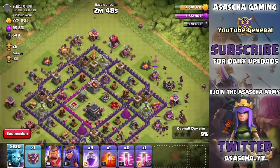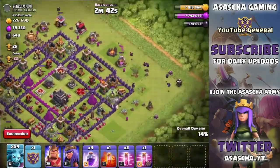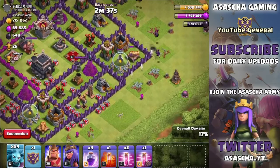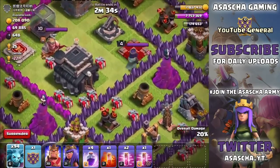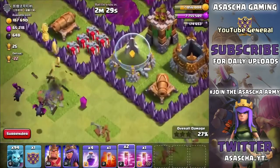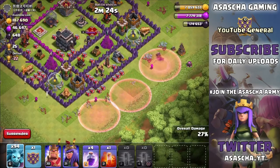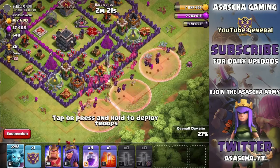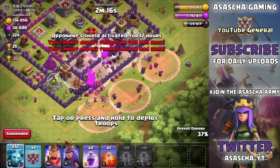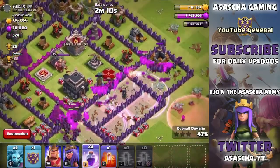Let's drop in a few more minions on the outside just to give ourselves a few more percentage points in case we fail to get the 3 star. Now we have 94 minions left - this should work out perfectly. The archer queen is alive but she's not going to do any damage. We're going to drop in 3 haste spells in a nice line once these minions take out the storage. There we go - 1, 2, and 3 haste spells. Now let's spam in all of our minions - dropping in raid spells too.